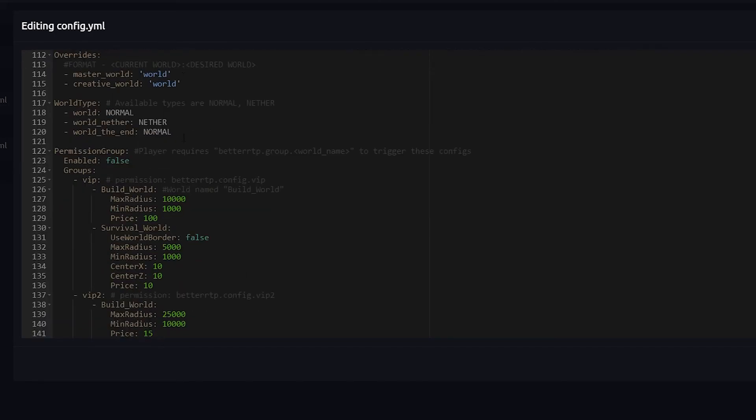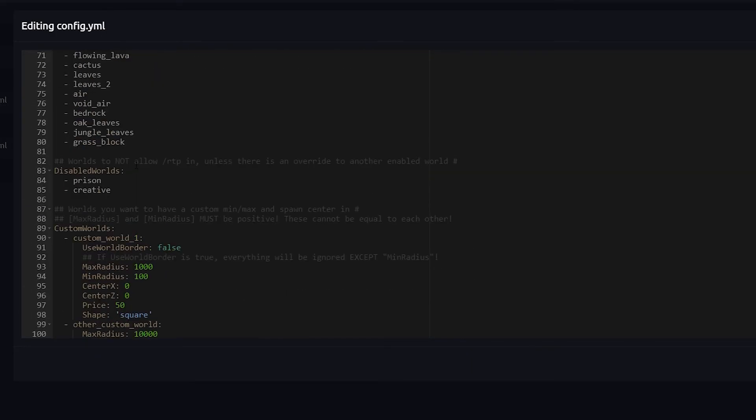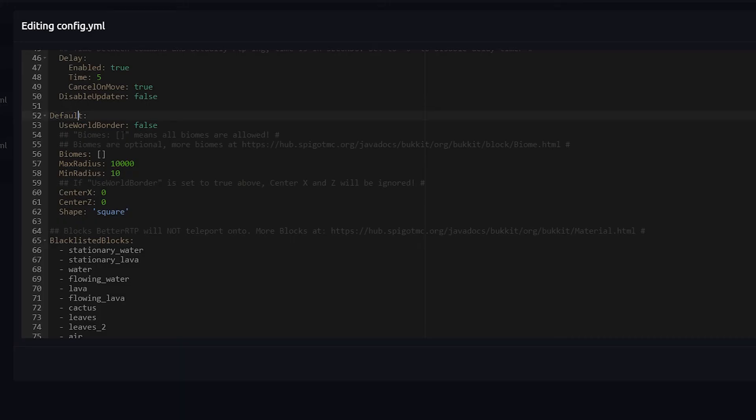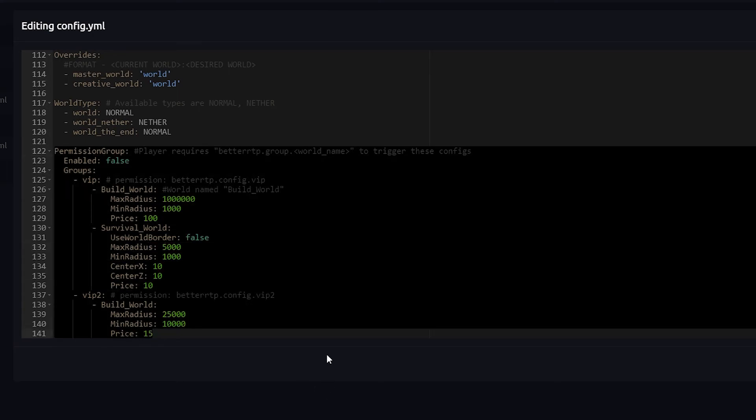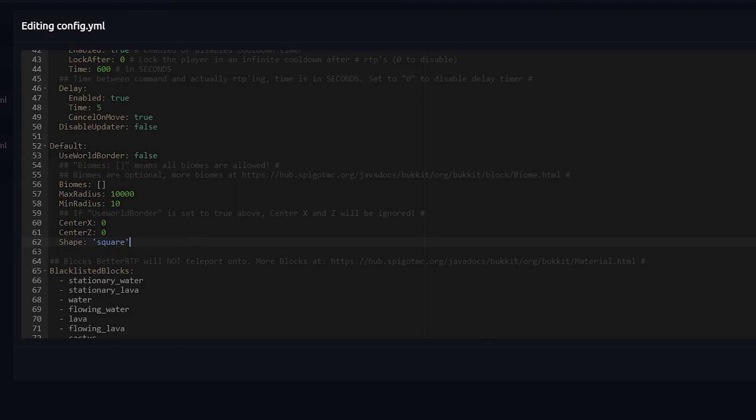At the bottom you have permission groups. The nice thing about permission groups is you can give different players different RTP rules. For example, a VIP group can have a much higher max radius than a default player. You can also set a price — a default player might pay 100 to RTP while a VIP player pays only 10, making VIP more attractive. Right now these groups are disabled. Scrolling up to line 55 you'll see the default group, which applies to everyone who doesn't have a specific permission group assigned.